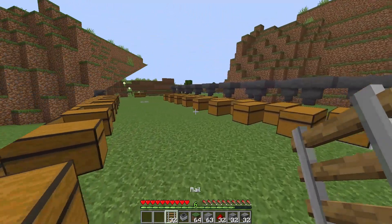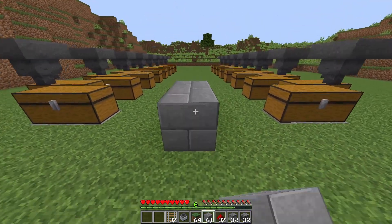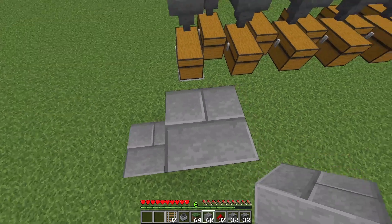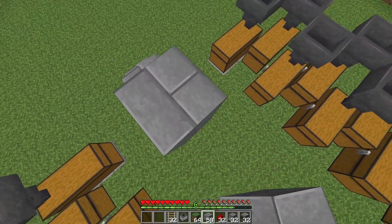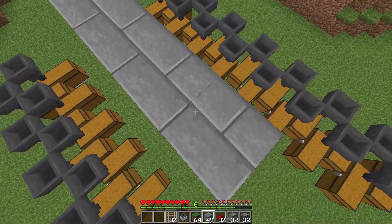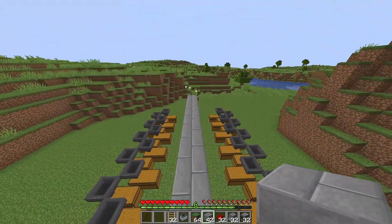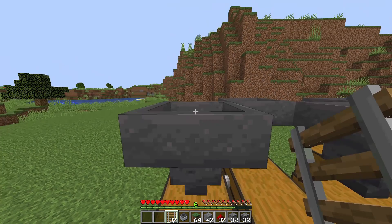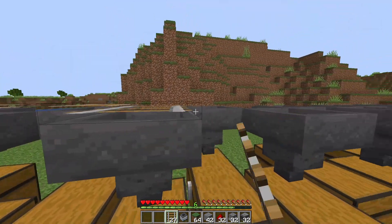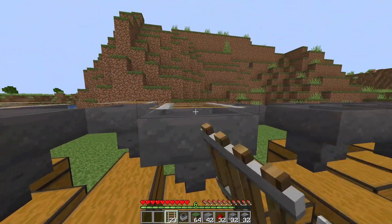Let's place the rails. Before we place the rails, we want to place a bridge in the middle of the farm so it's a lot easier to build. Build up five blocks from this one — one, two, three, four and five — then build all the way across to the last chest over here. Now come to the hoppers and place the rails on top of the hoppers, putting one on every single hopper on this side and the other side.